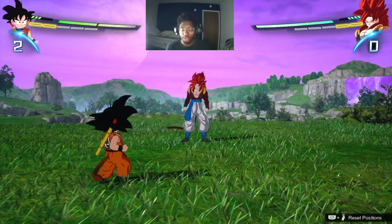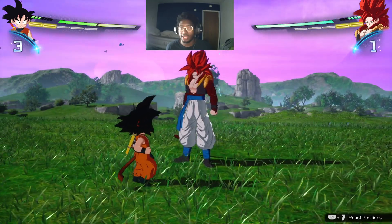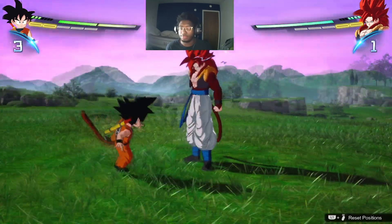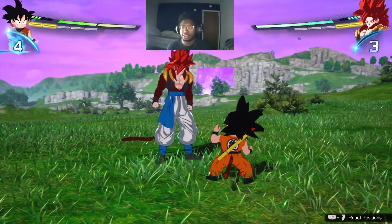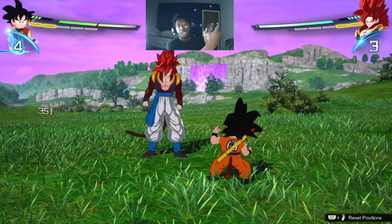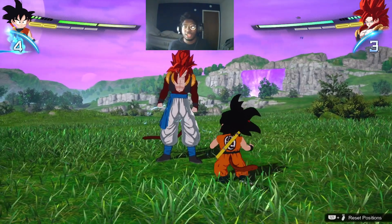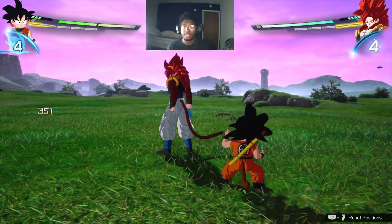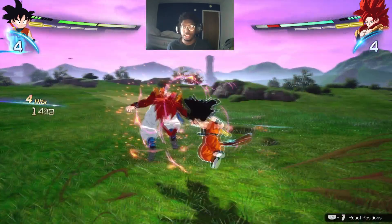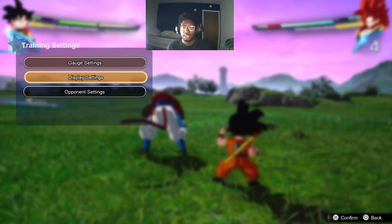I noticed that characters that can't fly, when they're at this distance, are way slower going backwards or forwards, but their dashes are a lot more responsive. So what I'm gonna show y'all is: do one rush attack, then point your left stick whatever side you want to go to, and press circle right after that. A lot of the time this leads to a vanish directly behind your opponent.